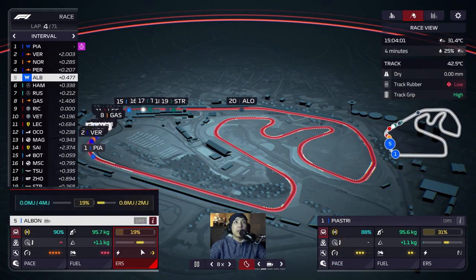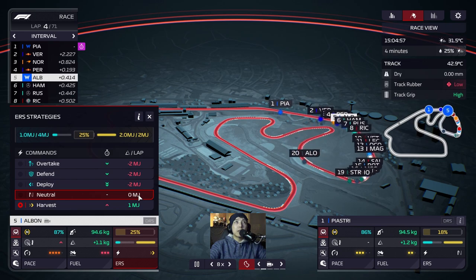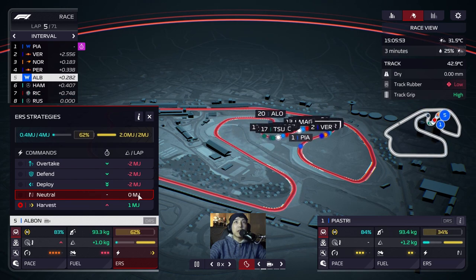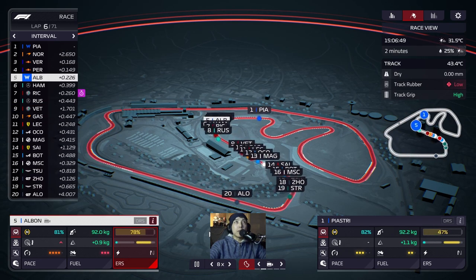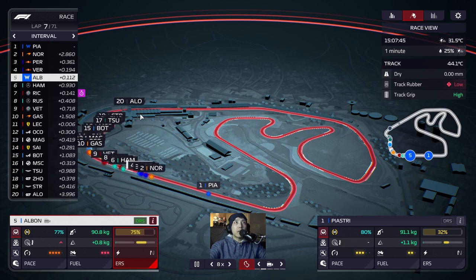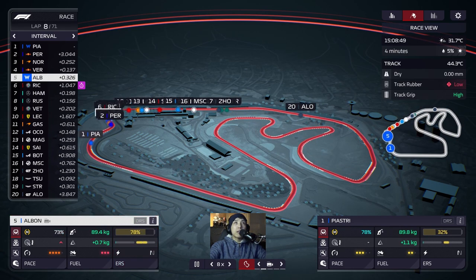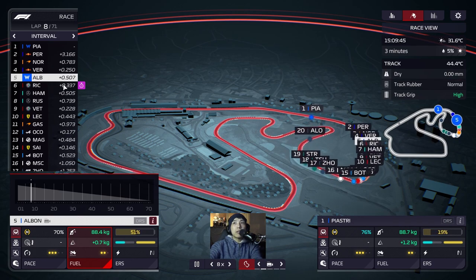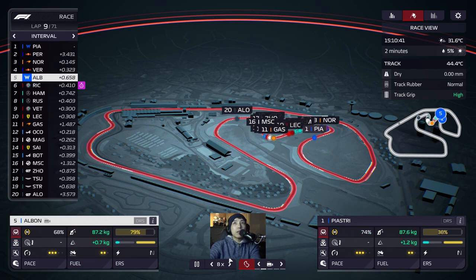If we harvest, can we stay within this DRS train? It looks like we should - four tenths, three tenths. We really need Norris to push up to Verstappen and start pressuring him. Ricciardo currently has the fastest lap, which should be beatable - still early in the race with heavy fuel. We're already at 71 on the tires - that's 10 lower than everybody else. We need to start making moves.